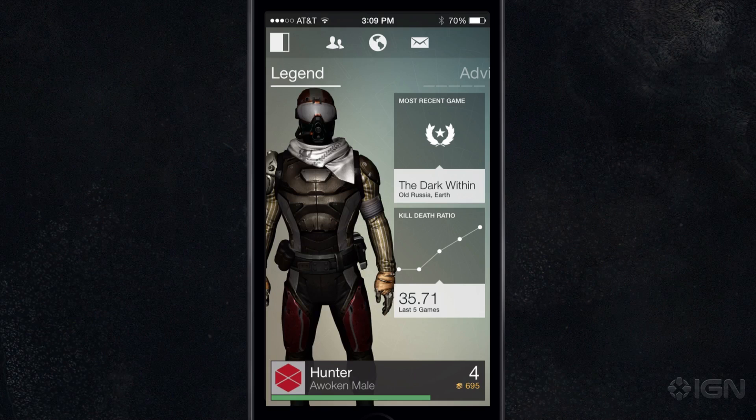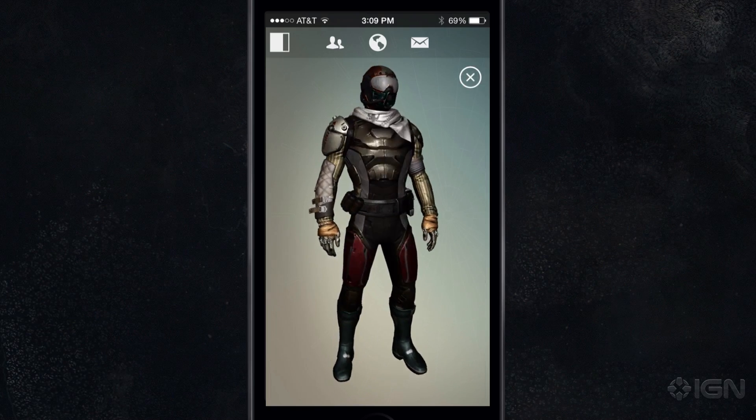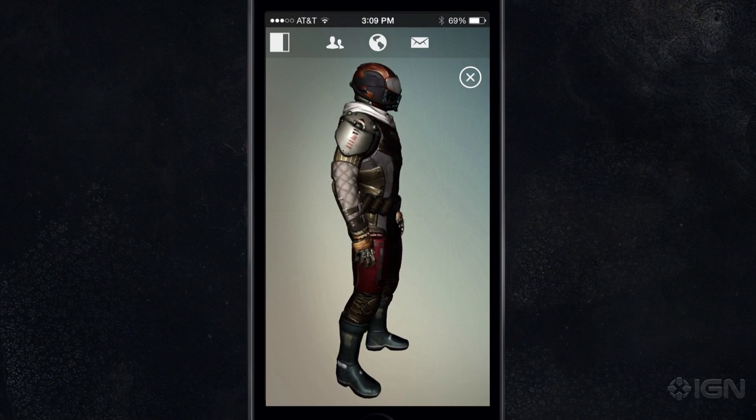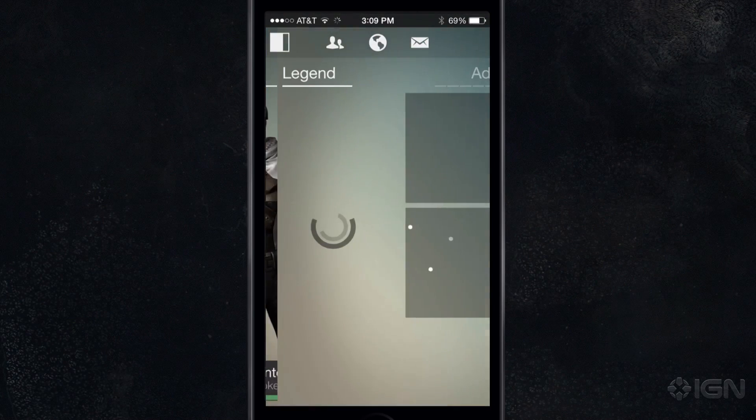So all of your characters — however many characters you have in the game — you're going to be able to check on all of them via this app when you're away, when you're riding home on the train. You're going to be able to absolutely see all this stuff away from the game. Awesome. So what other stuff? We have this sweet 3D render of the character, but what else, what functionality does the app actually have?